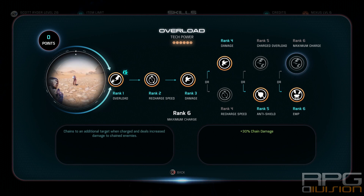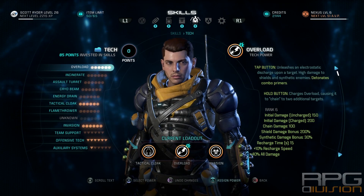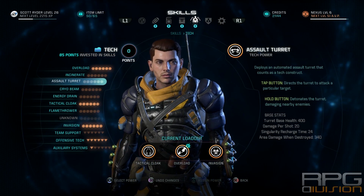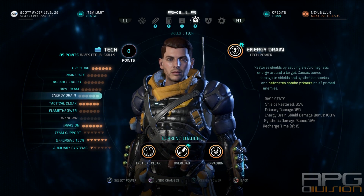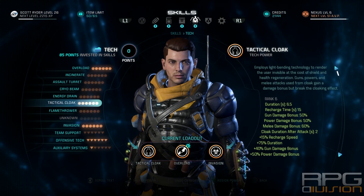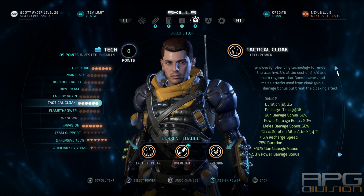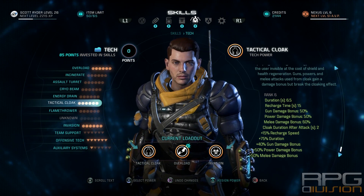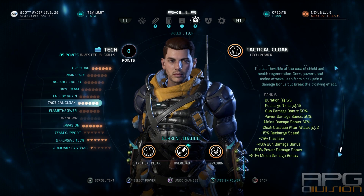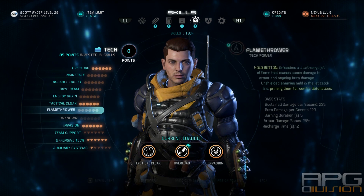Invasion and Overload are skills you can switch around and use for combos. You could pair Overload with Incinerate, Cryo Beam, or Flamethrower, because Flamethrower, Cryo Beam, and Incinerate will prime enemies for combos. You can then detonate the combo with Overload or Energy Drain. Energy Drain and Overload are detonators, while Incinerate, Flamethrower, and Cryo Beam are primers.